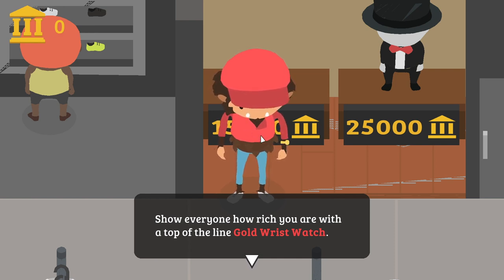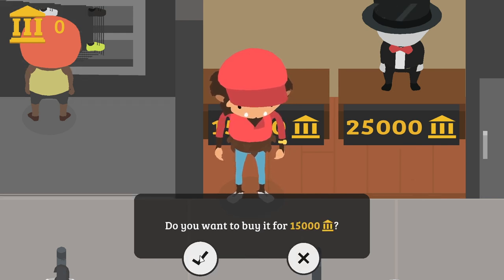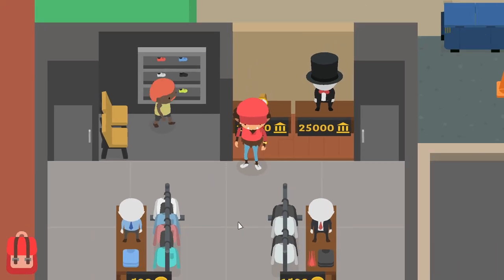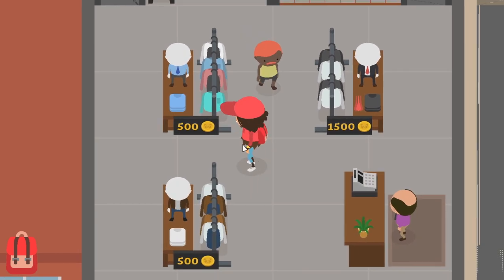So I can't possibly afford that. It'll say 'Do you want to buy it for 15,000?' Click yes, then it'll say you can't afford that — and then you have the gold watch in your hand!